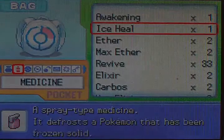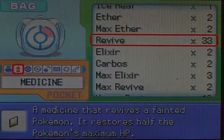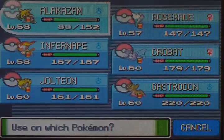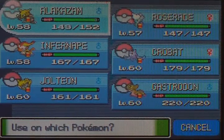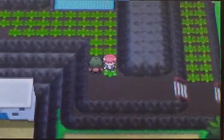He couldn't even defeat one of my Pokemon. Alakazam was even down to half HP — that's insane. It looked like elixirs; I got so sad when I saw it. Alakazam is growing levels quite quickly, to be honest. It's not taking all that long.